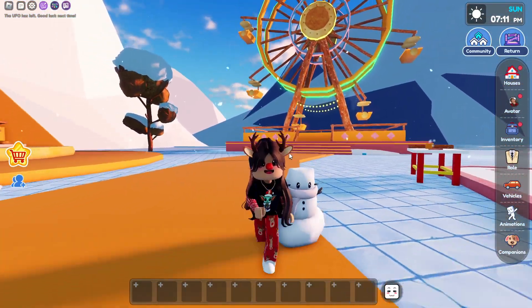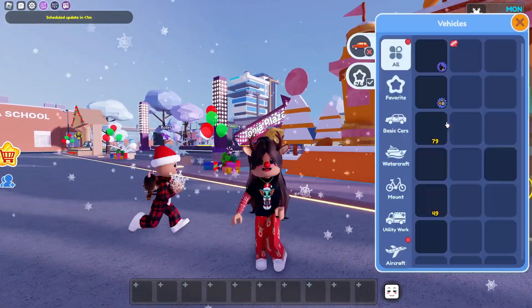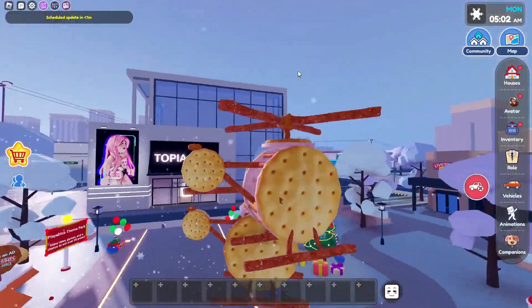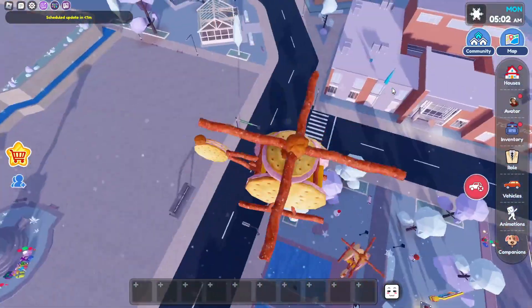Make sure you stay tuned for some shorts about this update. The next thing with this update is that they added a new vehicle. We're gonna look at this — it looks like we have a new Lunchables helicopter, which is super cool. Here it is. It's super loud if you have your music on. And we're going so high in the sky, oh my gosh.